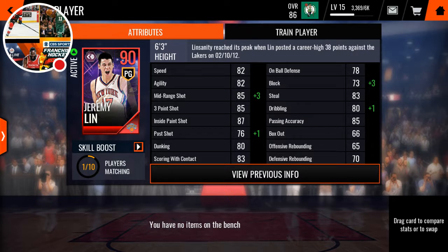He has 82 speed, 82 agility, 88 mid-range shot, 85 three-point shot, 87 inside paint shot, 77 post shot, 80 dunking, 83 scoring with contact, 78 on-ball defense, 76 block, 83 steal, 81 dribbling, and 85 passing accuracy.